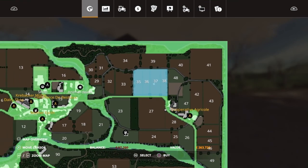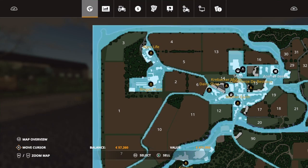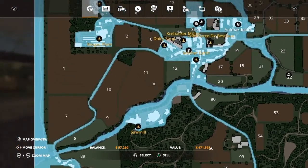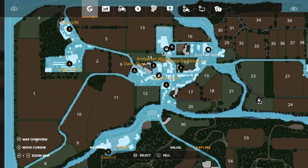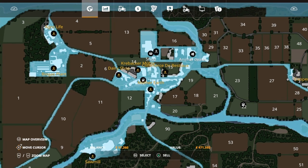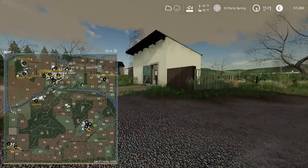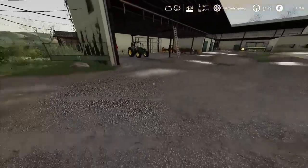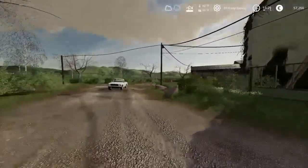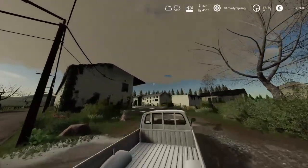There are four small fields here. On New Farmer mode you start off owning all of this bit, and the BGA is included. If you start on Farm Energy mode you will not have that luxury — it costs 471,000 so keep that in mind. I think that concludes episode one and our map tour. We will get started with the farming next episode. This has been Fluky Stew signing off.